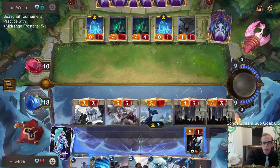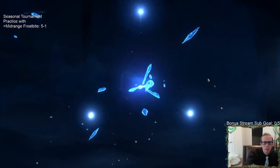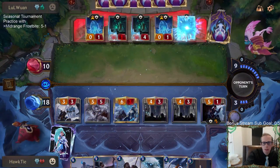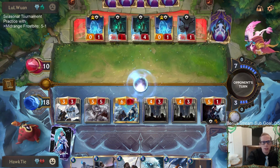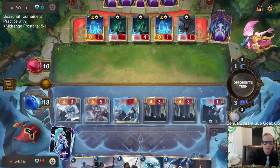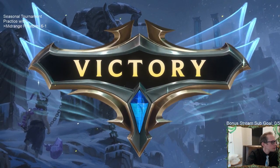None of their stuff is going to be able to block. So do we kill them through? Let's see if they have Withering Wail — yeah, they're dead. Even with Withering Wail, Grasp, even Harsh Winds — they're still dead. They have Harsh Winds plus Unspeakable Horror — they're still dead by exact lethal. There we go. The war is over — we rebuild. Okay, six and one.